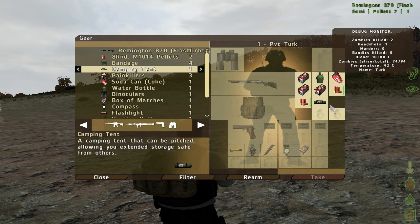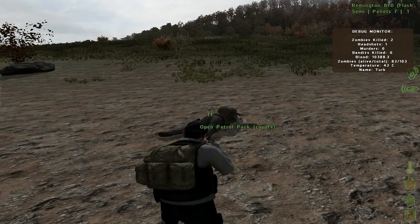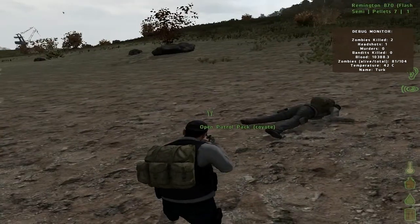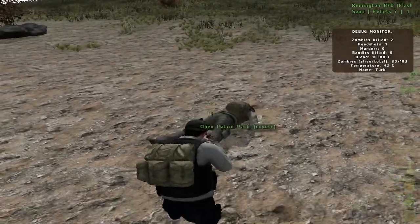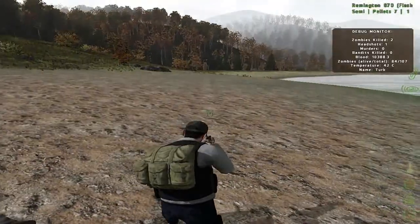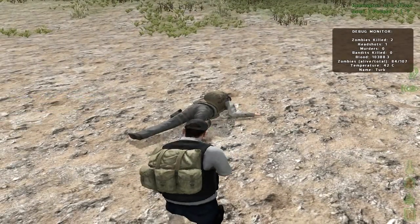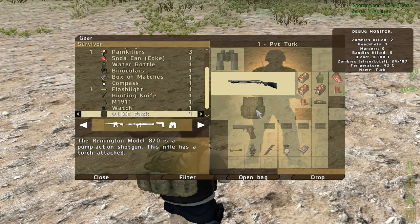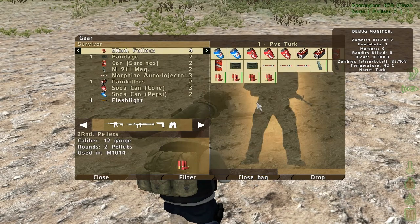One thing that's really confusing is how to open your backpack and put items in your backpack. The only way that I know is to go up to some loot or a body or whatever, as long as you go into gear. Once you're in the gear, you're going to click your backpack and open it, and this will show you how many slots and all the inventory you have in your backpack.